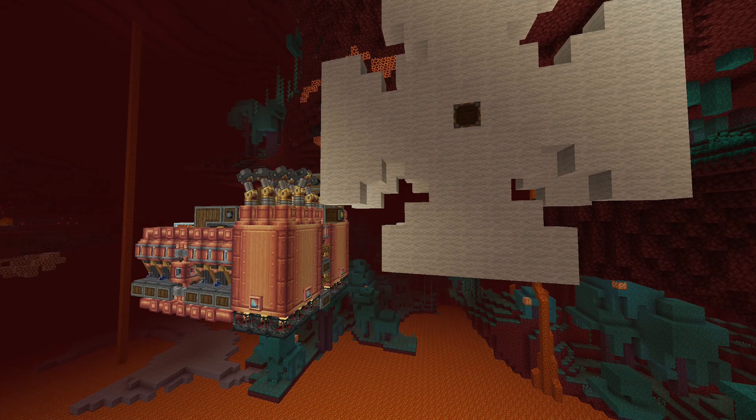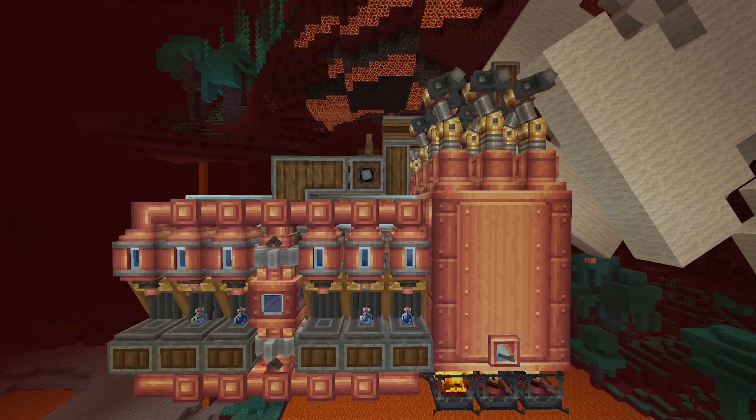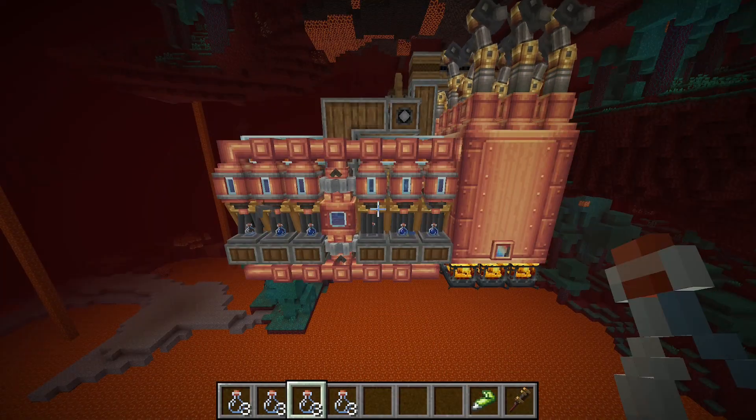It does require a 13.5k startup, so I'm including a schematic of a simple windmill minecart contraption. Just jumpstart it with this, and then you're good to remove it. After the jumpstart, it is completely self-sufficient — just make sure it has the 12 bottles it needs.